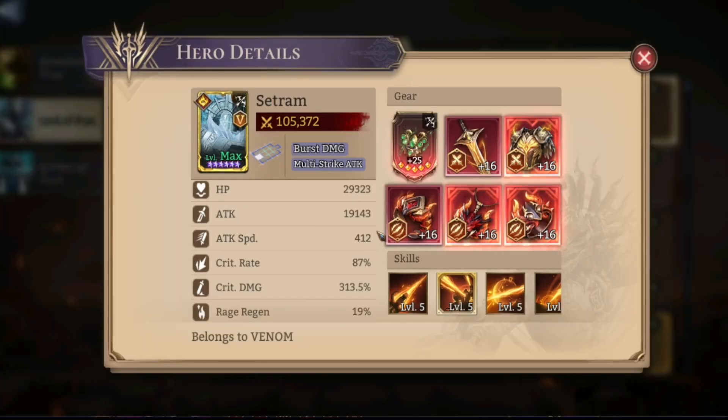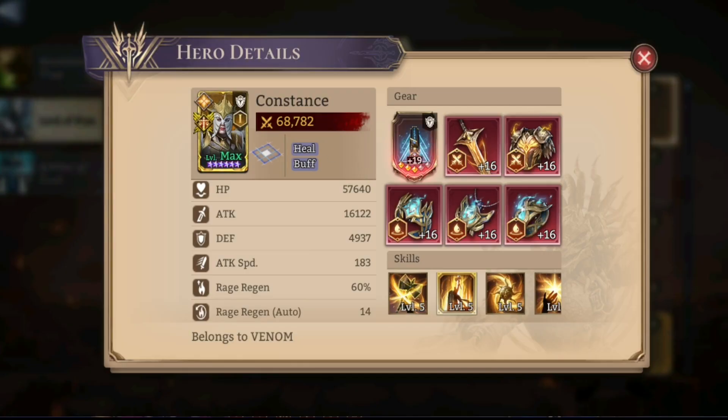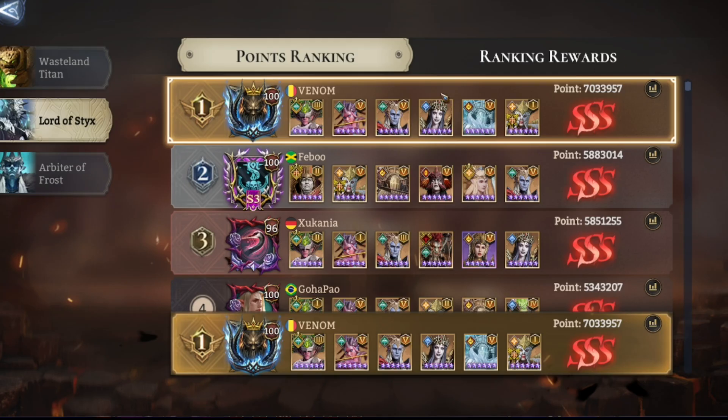Cetrum: I actually tuned him down just to get some more damage out of him — he's at 412, 19k, and 300 crit damage. I could probably use a little bit more crit damage to help the score. Then Constance: Astral, max attack, some Rager Gen. Let's hop into the fight.